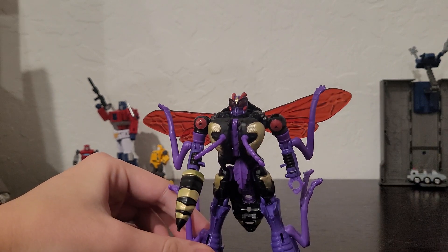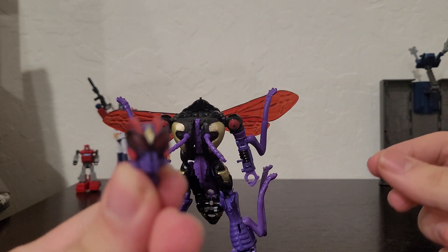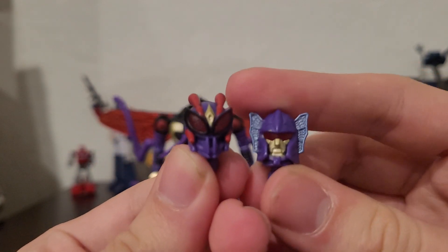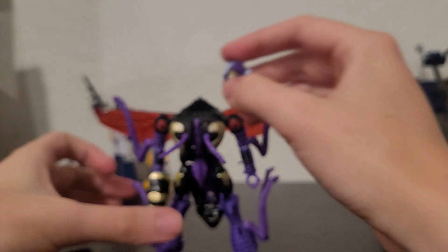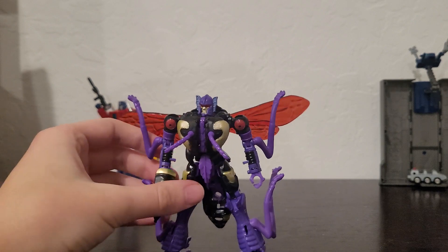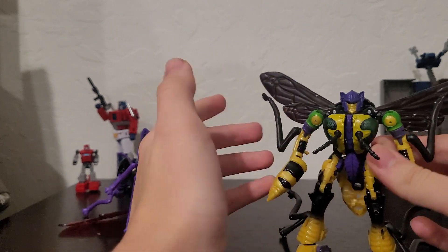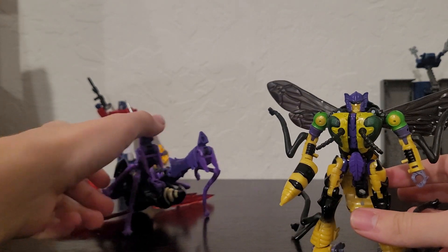One cool thing about all these figures is that they have interchangeable heads, and the heads are more loosely connected so they come off very easily. That's the mutant head right there. And this is the normal head. We'll swap the heads — we don't need to transform it, particularly with one figure which is hard to transform. I'm not a big fan of this head sculpt color-wise — it's just Buzzsaw. The mutant head is way better, and it fits because Buzzsaw is basically boring Waspinator.